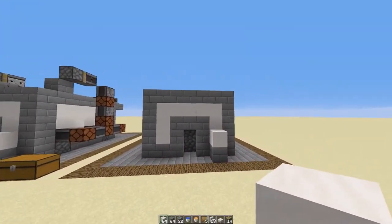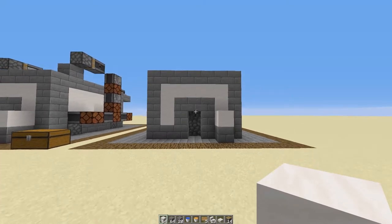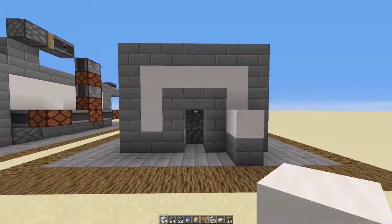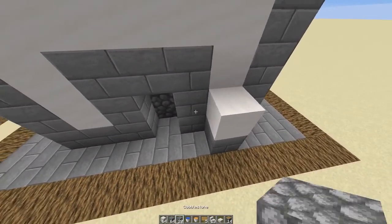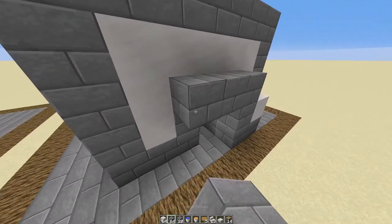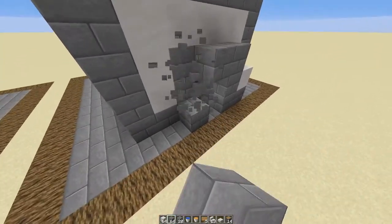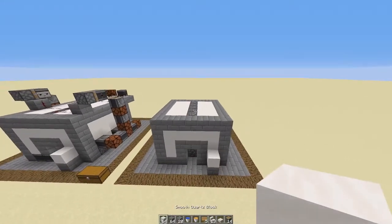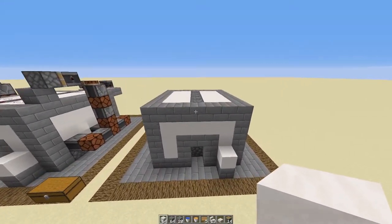At this point, your cobblestone generator should be looking a little bit like this — perhaps you use different materials, it doesn't really matter. Now with these stubs right here, you could just expand the wall and just make it thick, but I just leave it like this because it's pointless. Now we're done with this and we're going to move on to the redstone.